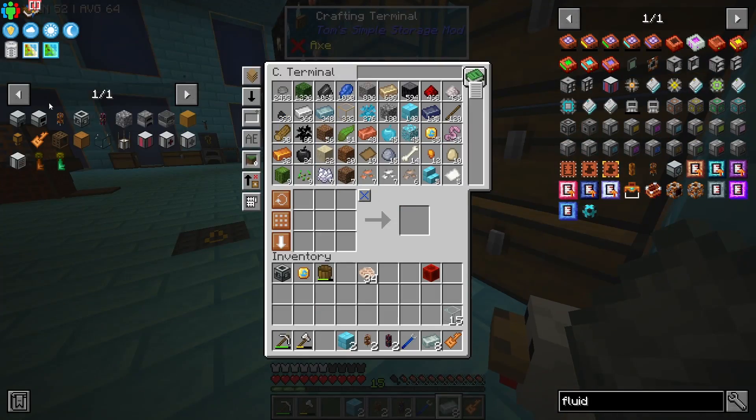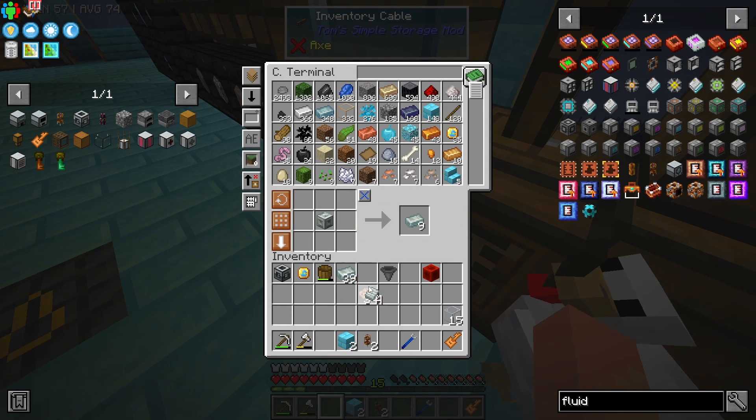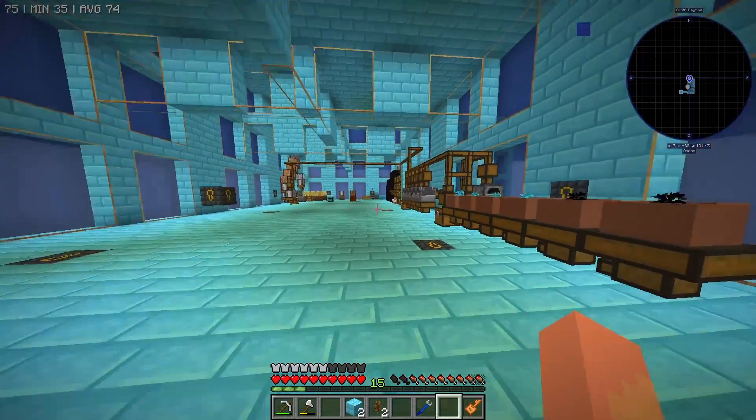Now we can make the multi servo press. In here we're going to take some of our Invar and turn it into plates — easy peasy. Then we'll use those plates to make the gear working die, which goes back into the multi servo press, and with four Invar ingots it will make an Invar gear.